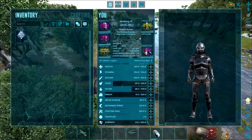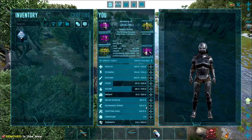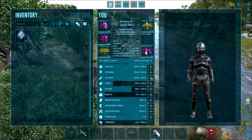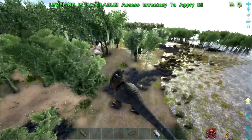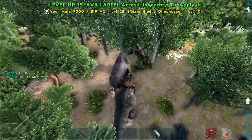Now if you guys are unaware, Wildcard rolled out a forced mind wipe — I think it was this morning, maybe 6 or 8 hours ago. I've already reassigned most of the points, I've just got one left. But it got me thinking — what's my actual weight when I don't have Swamp Fever? So today we're out here doing a meat run because our dinos are pretty low on meat.